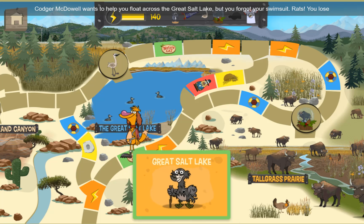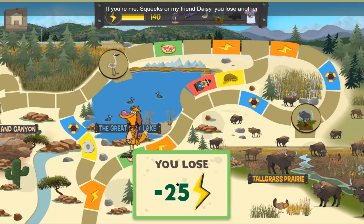Codger McDowell wants to help you float across the Great Salt Lake, but you forgot your swimsuit. Rats. You lose 25. If you're me, Squeaks, or my friend Daisy, you lose another 10.